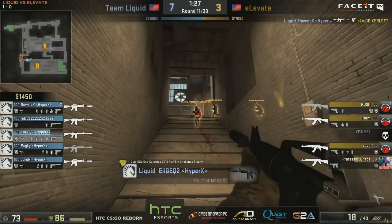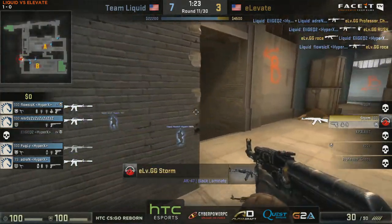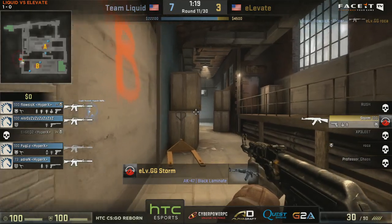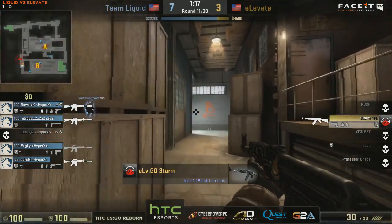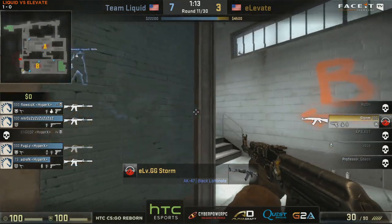Flosick is going to get a fast early frag there, and Elige coming in once again. In a matter of seconds we go from five players to one for Elevate.